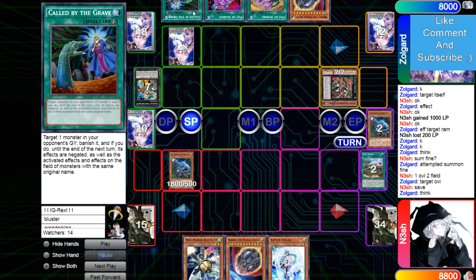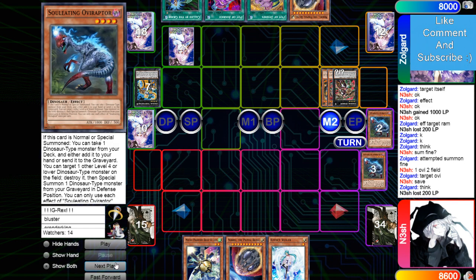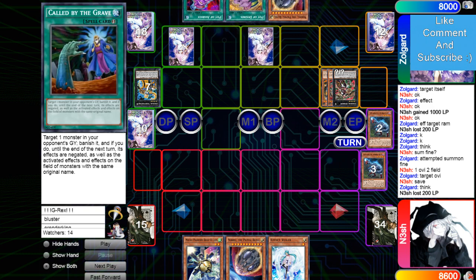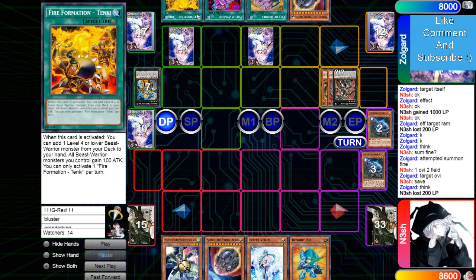Pass this play — Nesh draws third Called By. Drident attacks over Oviraptor, set Called By, draws 001, just passes play. He draws Tanky.